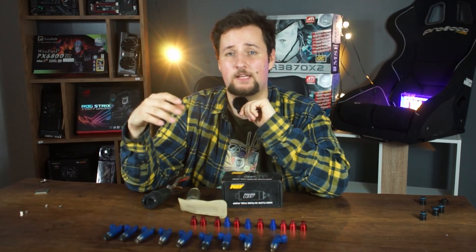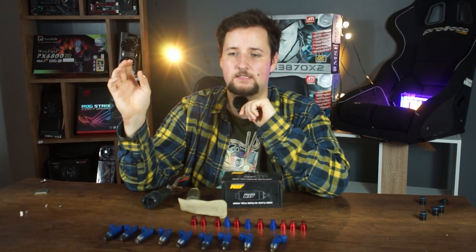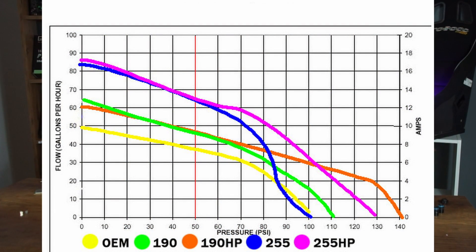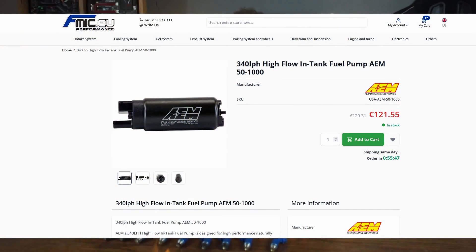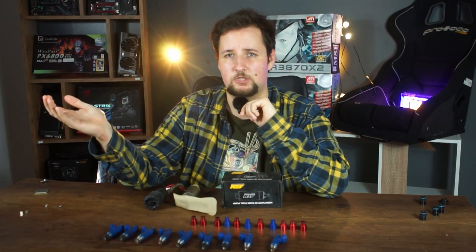The problem is you end up at very high fuel pressure, and the lines and fuel pump get overwhelmed. The stock fuel pump drops off in flow heavily above 4 to 4.5 bar, which is around 60-70 psi. So if you go that route, I'd suggest splurging for a bigger fuel pump like a Walbro 255 or an AEM 340, which are around 100 bucks.